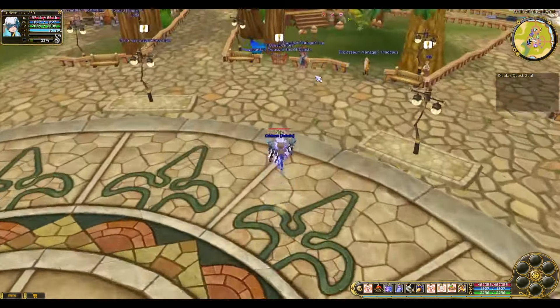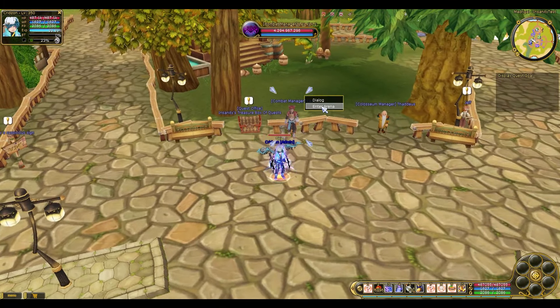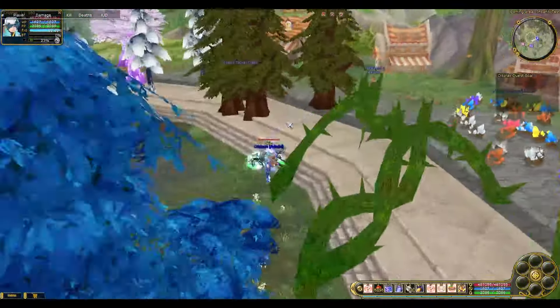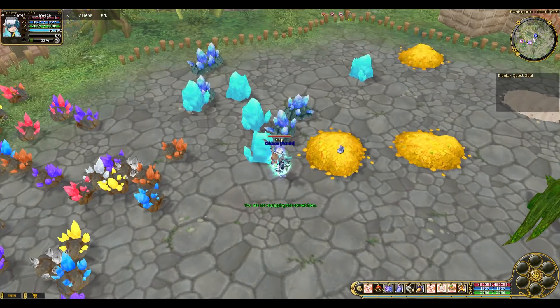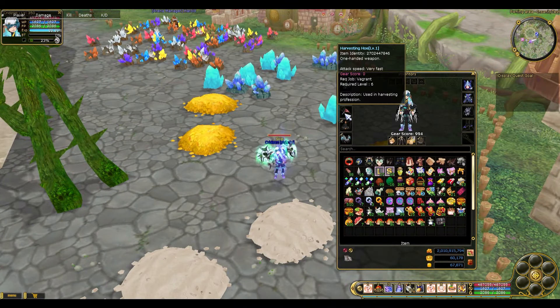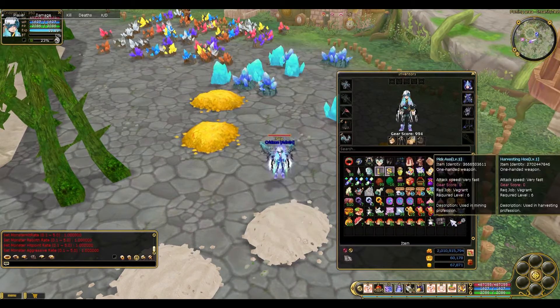For the test run, they placed all the mining, harvesting, and logging in the combat area or arena so you can test it on the test server. These are the things you can actually farm. If you are not equipping the correct item — for example, for harvesting — you would need what we call a hoe. That's a different hoe than you're thinking of; this is the harvesting hoe.